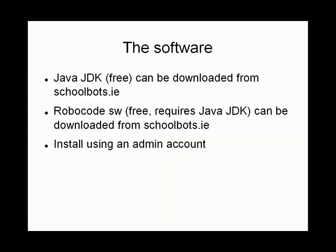The robot you must build must have several different abilities. You build a robot using software. The software can be Java, which is free. You download that from SchoolBots.ie, and Robocode software which can also be downloaded from the Get Started page on SchoolBots.ie.